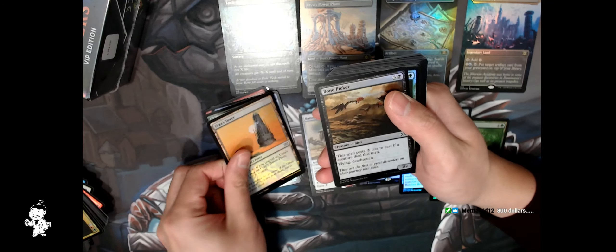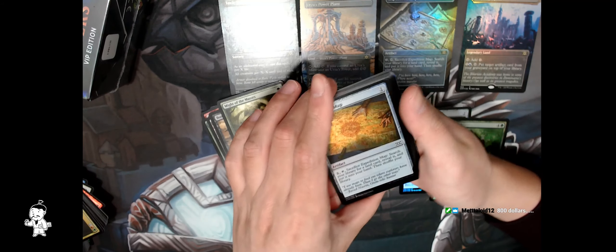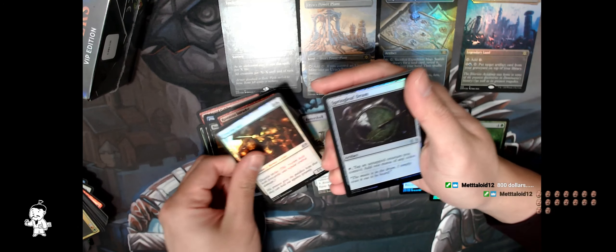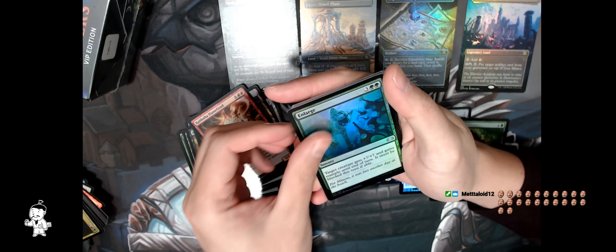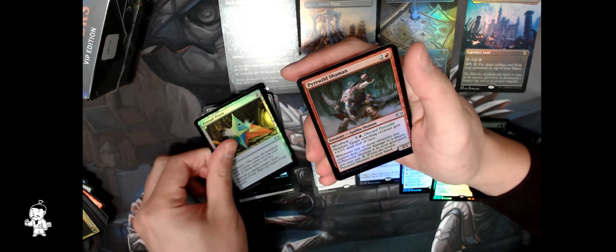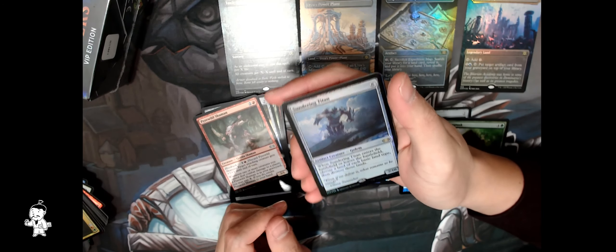Where's this tower? Bone Picker — a couple of us actually tried to invest in that just because we thought it might be pretty good, it was actually really trash. Expedition Map — very nice. Spring Leaf Drum, great foil Bear Ruin — another one. Flame Fiend, Enlarge, Pentad Prison — definitely a sweet hit, yeah I need one. Sundering Titan — this is a terrible card, this should be free.